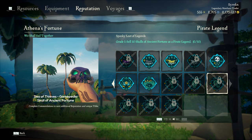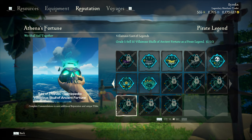The legendary Capstan is obtainable after you achieve the Collector of Legendary Skulls and the Collector of Legendary Villainous Skulls title. To get both, you need to sell 50 Skulls of Ancient Fortune and 50 Villainous Skulls of Ancient Fortune to the Mysterious Stranger.